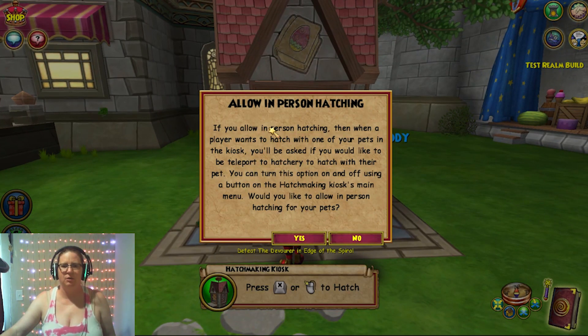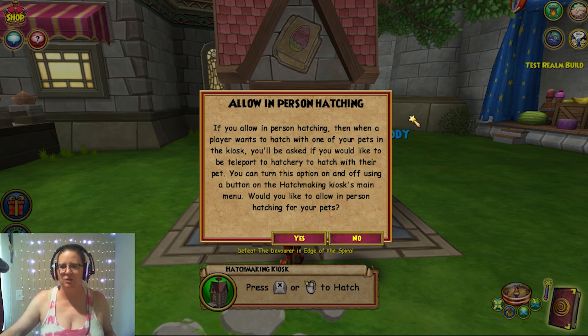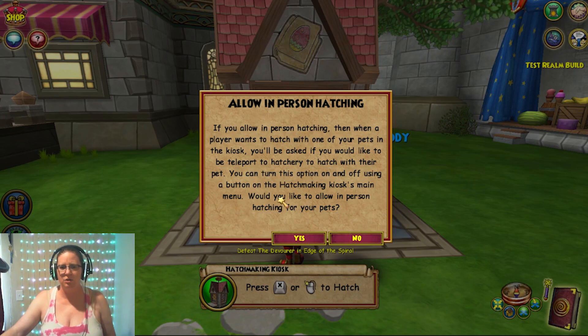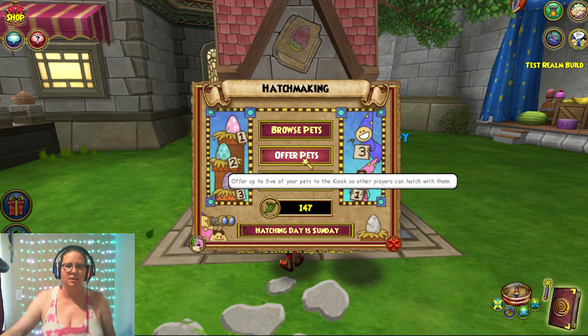Allow in-person hatching. If you allow in-person hatching — all right, Gobbler — then when a player wants to hatch with one of your pets in the kiosk, you'll be asked if you would like to be teleported to the hatchery to hatch with their pet. I think it's a little bit of a wording issue there. You can turn this option on and off using a button on the hatchmaking kiosk's main menu. Would you like to allow in-person hatching for your pets? Okay, so yes.